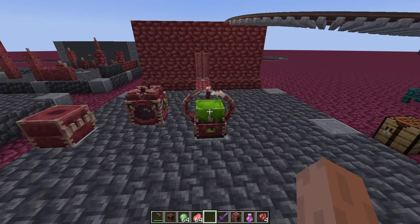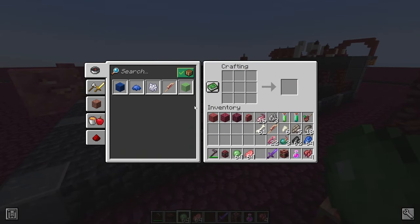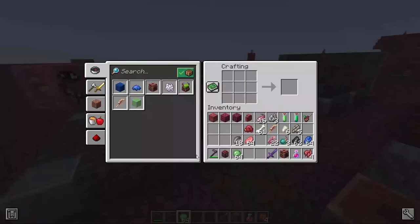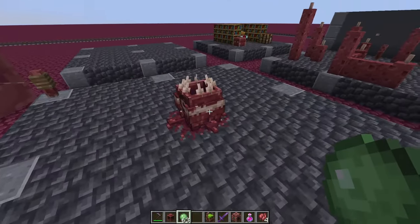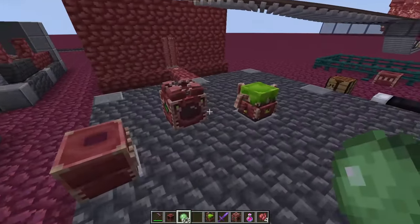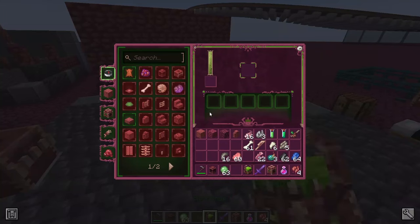The next step is to craft the bioforge. The bioforge needs slime balls to craft — and some living flesh — and then we can craft the bioforge. The bioforge, decomposer, and primordial cradle are basically the only blocks crafted in a workbench. All other things happen inside the bioforge.